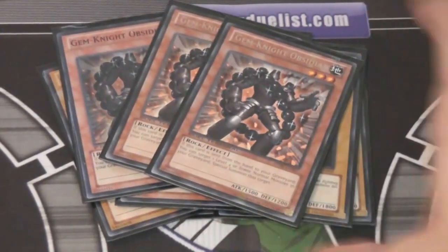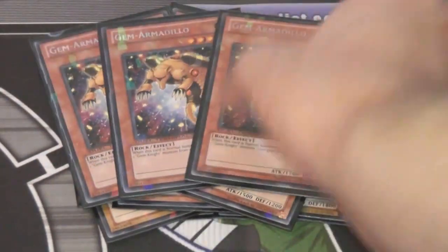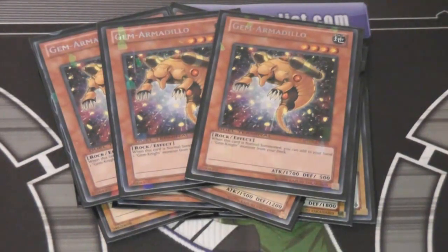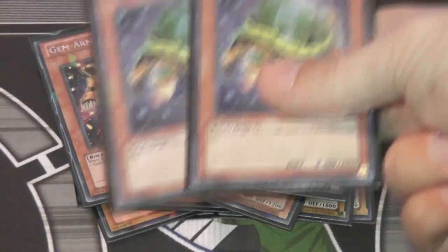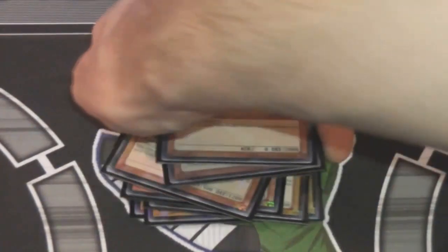Gem Knights are probably one of the best decks out there for Fusions — second to Heroes, I guess. We have 3 Gem Armadillo. This card is way more amazing now since Zirconia is out in Dual Terminal — not out in Hidden Arsenal yet so you can't use it in tournaments — but with Zirconia you can fuse using Gem Armadillo and Gem Turtle, which comes in handy a lot. Speaking of Gem Turtle, we have 2 of them. This one searches out the Gem Knight Fusion, because basically if you don't get your Gem Knight Fusion, you're screwed. It's just that simple with Gem Knights.